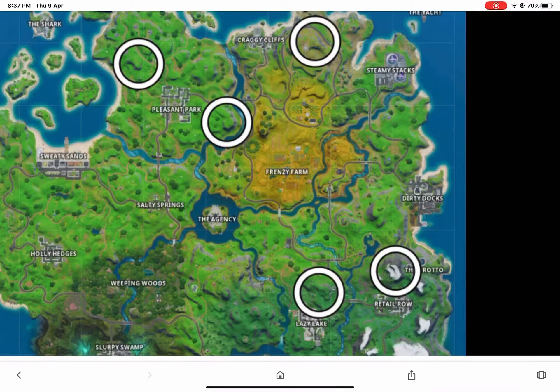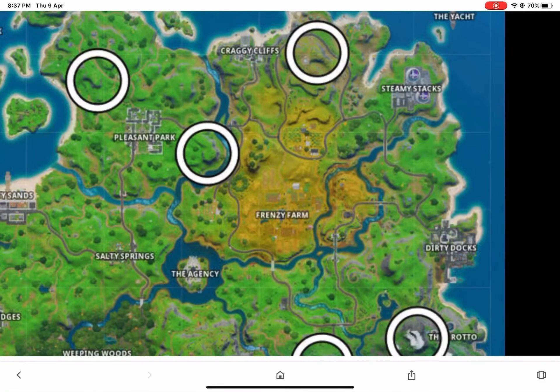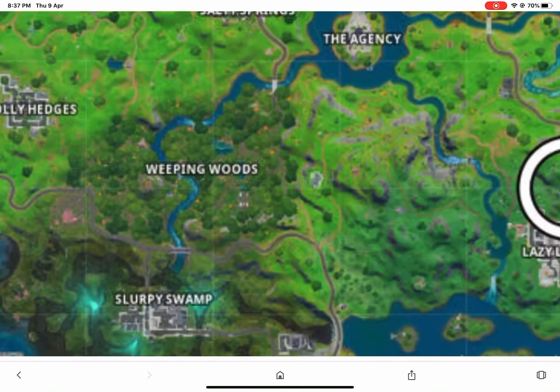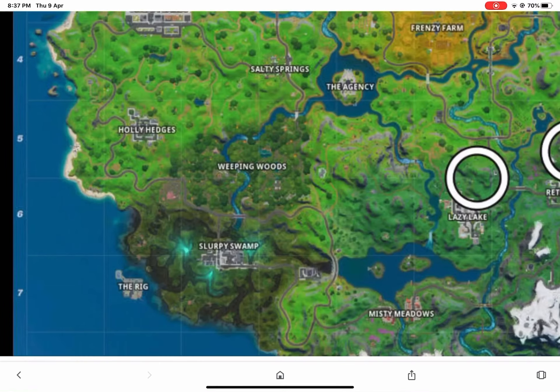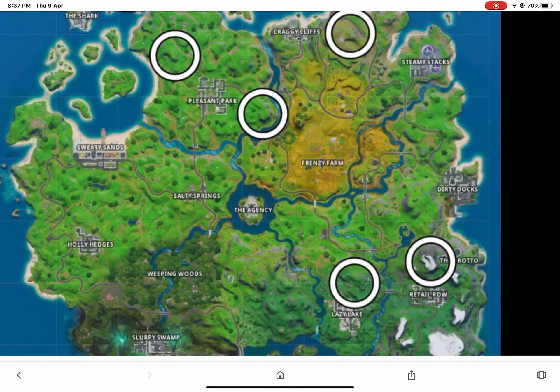The bridges are also along the way — near Pleasant. Between Pleasant and Salty is the red bridge, between Pleasant and this Apple Arcade area is the blue bridge, and the purple bridge is right over here. The bridges are also really easy if you plan ahead. I completed all these challenges within 10 minutes.